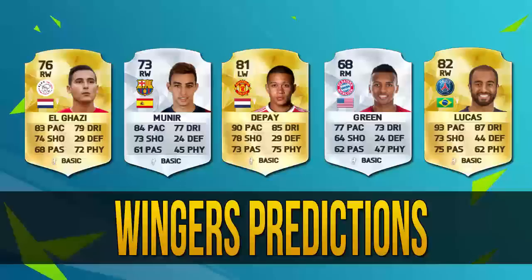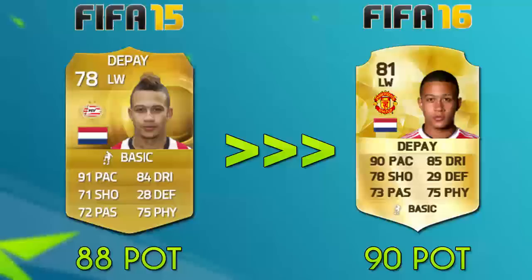Our first player for today is gonna be the most requested one, and it's gonna be Memphis Depay. He's got an upgraded card to an 81, and I think he's gonna hit the 90 potential this year. He's got some great stats. Unfortunately, he lost his five-star skills, which is a bit of a downgrade, but his stats look absolutely fantastic. He's got a nice shooting upgrade, so I think he could really play well as a left forward or left winger.